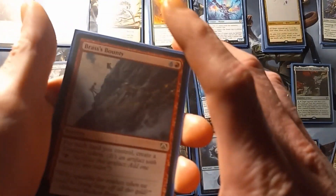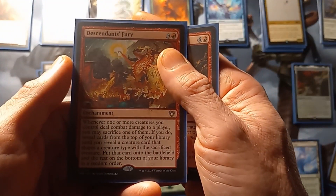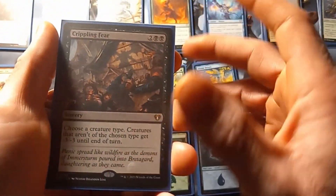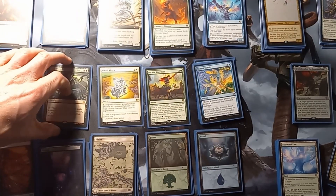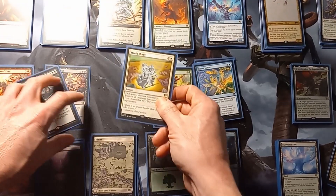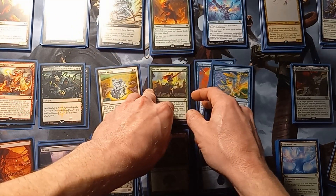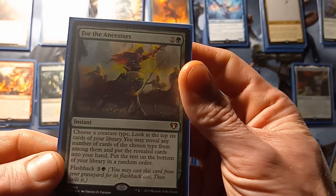Going down to our red spells, we have Brass's Bounty and Descendant's Fury. For our mono black we have Crippling Fear and Phyrexian Arena. For our mono white we have Harsh Mercy. For our mono green we have For the Ancestors.